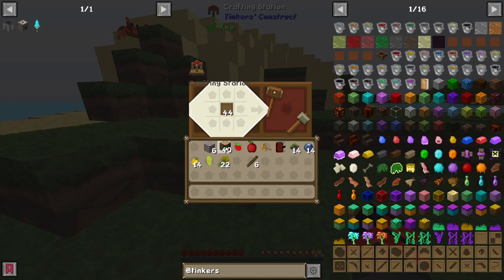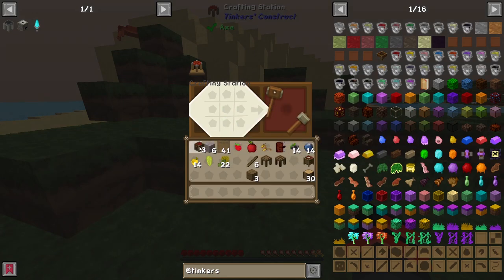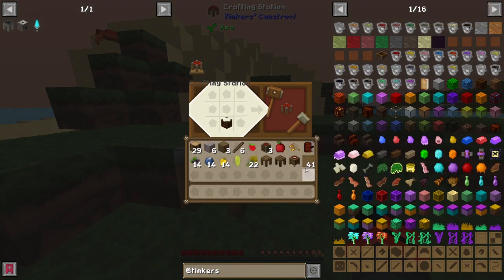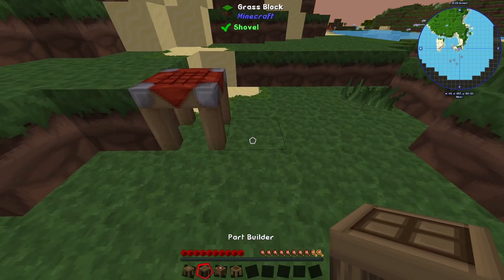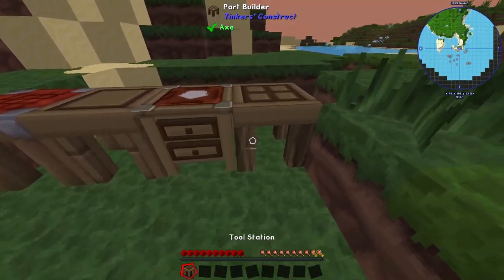First thing we're gonna make is a parts builder, and then a stencil table. We've got a pattern chest in here, and... the tool station. Sweet. This is what will get us started on modded.